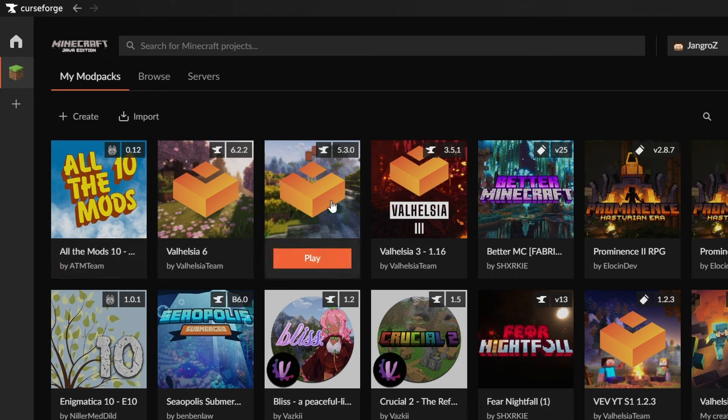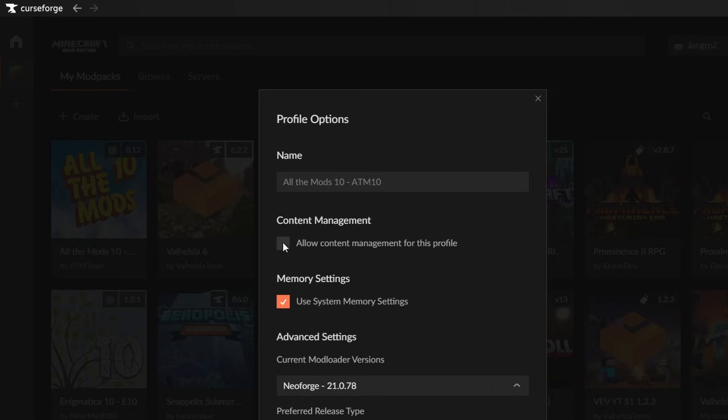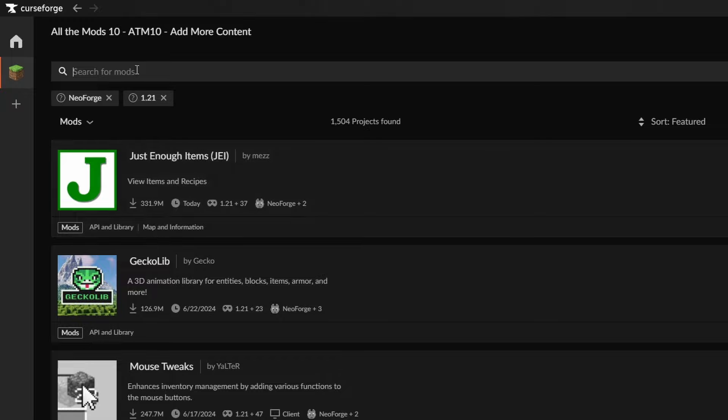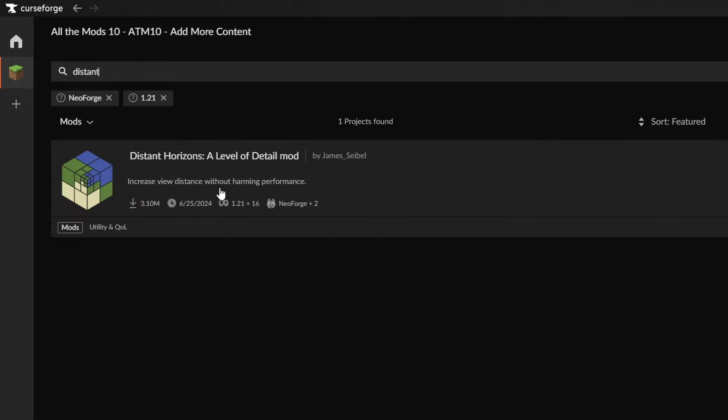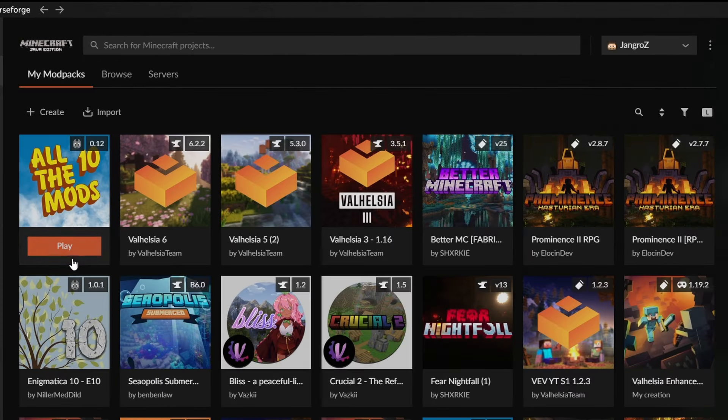I have a whole blog post that outlines some of the problems I ran into and how to do this in detail. We right-click on the mod pack itself to get to the add content button, but it's not visible. That's because we need to change the profile options to allow content management for this profile. Once we do that, we have 'add more content.' Click add more content, search for Distant Horizons — here it is. Note that the filtering is set for the same loader as the mod pack. This is a NeoForge 1.21 mod pack, so it will only show compatible mods. Click install and that's it — we're done.